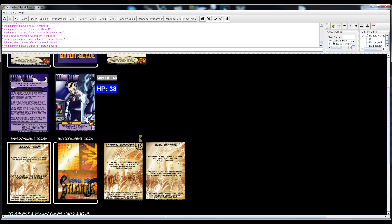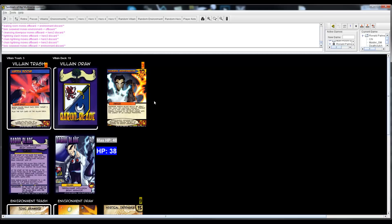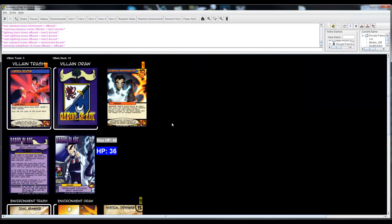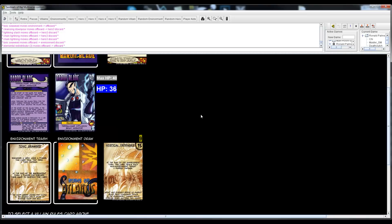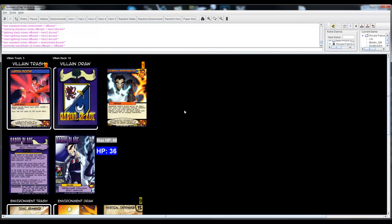Master GM volunteers to discard his hand. First we handle Mystical Defenses — each non-environment target receives two energy damage. I take one with my reduction. Then we destroy the troublesome environment card. End of environment turn HP check: Legacy 30, Death Clutch 20, Tempest 18.